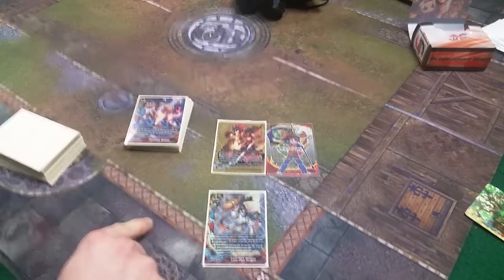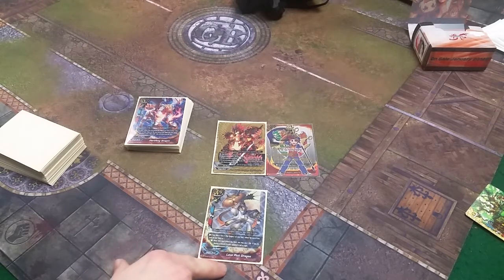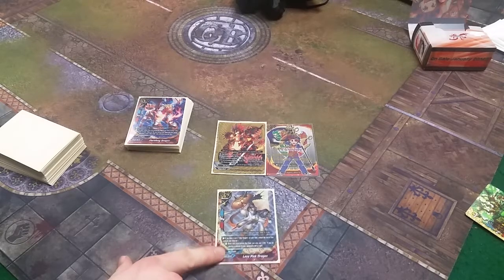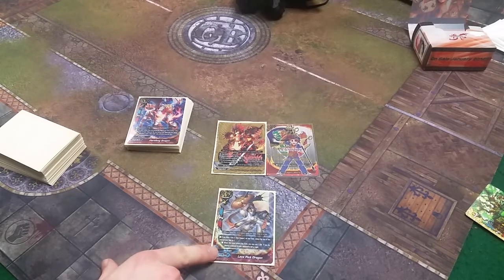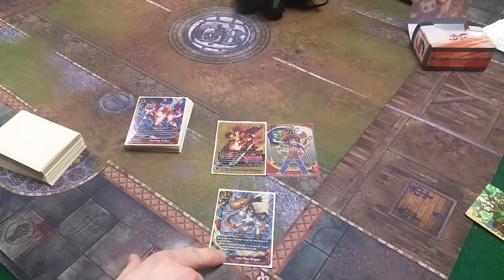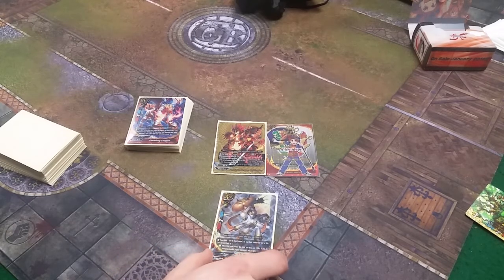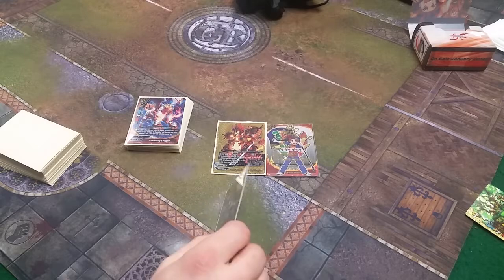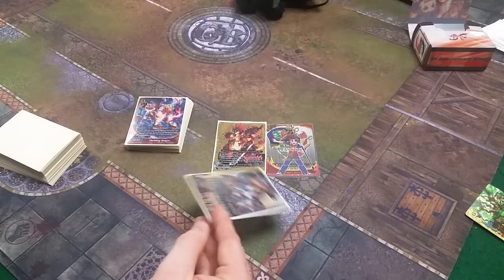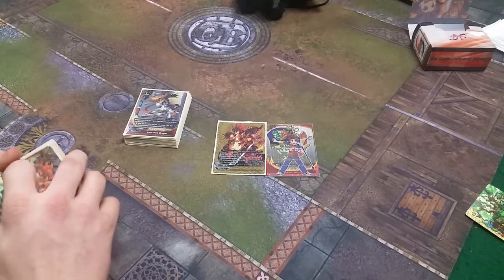We take 1 Lava Pig Dragon. It's a 2/2/1. Its effect is: if I have a size 3 on my field, I can reduce the size of this card by 1. When this card enters the field, you may pay 1 life — if you do, destroy a monster on your opponent's left or right. That's really good for picking out annoying cards your opponent guards for.